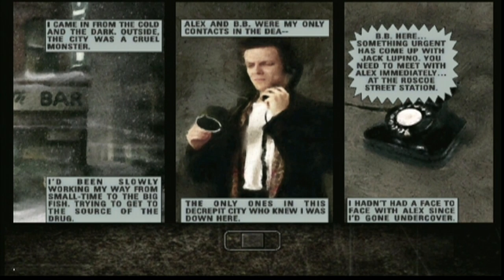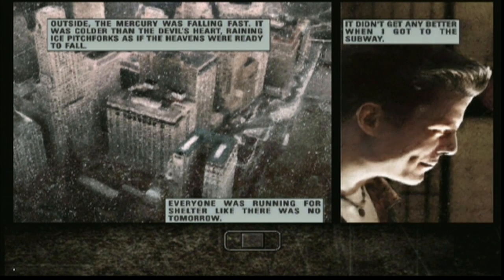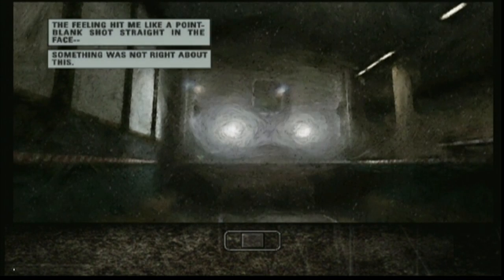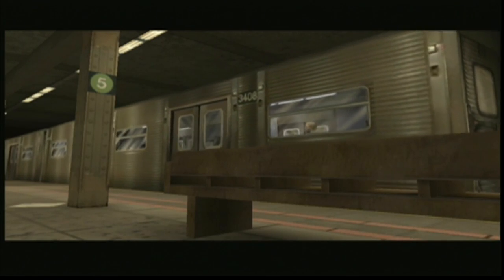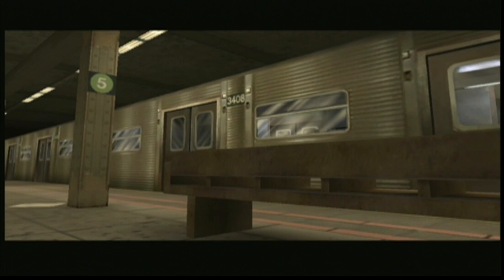BB here — something urgent has come up with Jack Lupino. You need to meet with Alex immediately at the Roscoe Street Station. I hadn't had a face-to-face with Alex since I'd gone undercover. Outside, the mercury was falling fast — it was colder than the devil's heart, raining ice pitchforks as if the heavens were ready to fall. Everyone was running for shelter like there was no tomorrow. It didn't get any better when I got to the subway. The feeling hit me like a point-blank shot straight in the face. Something was not right about this. My Beretta stirred nervously under my coat, but the train doors had already shut behind me, and I was in for the ride. Next stop: Roscoe Street Station, and Alex.